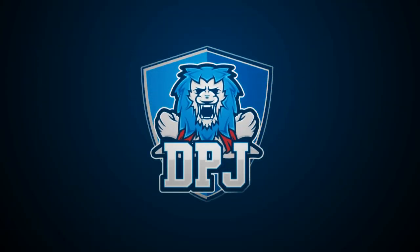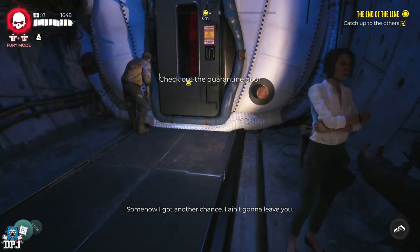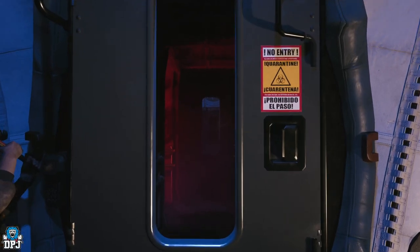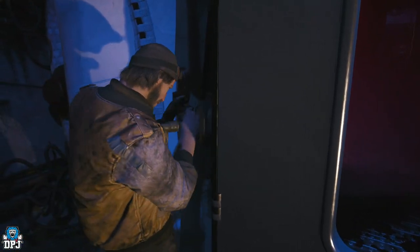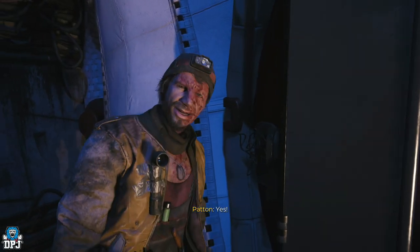So the End of the Line is a late campaign mission which sees you, Emma, Sambi and Patton go underground trying to make your way to Hollywood Boulevard. Within this small one-directional area there are some amazing weapons you do not want to miss. Today guys I bring you the location of each.